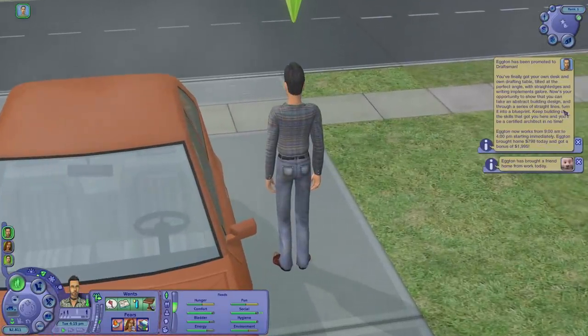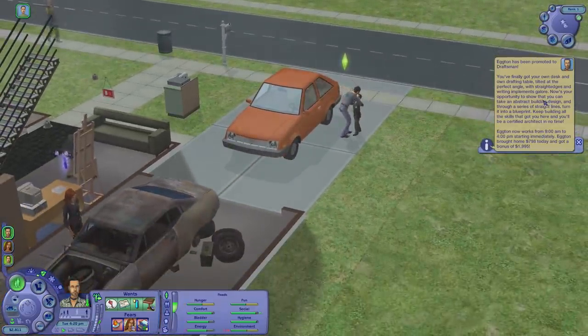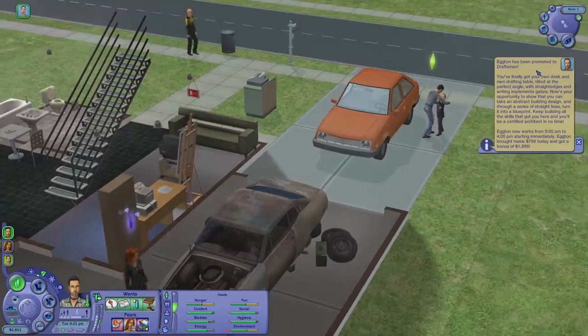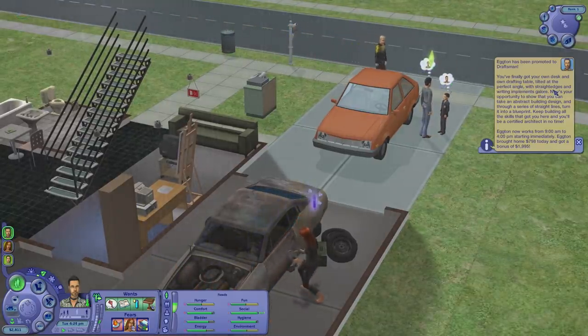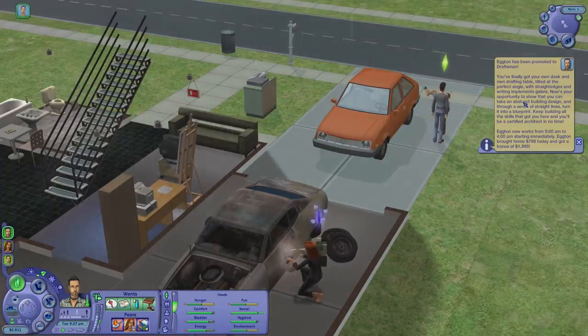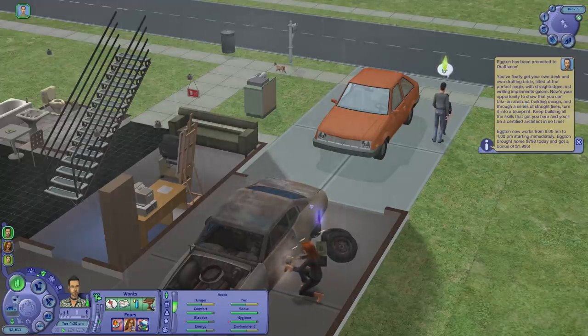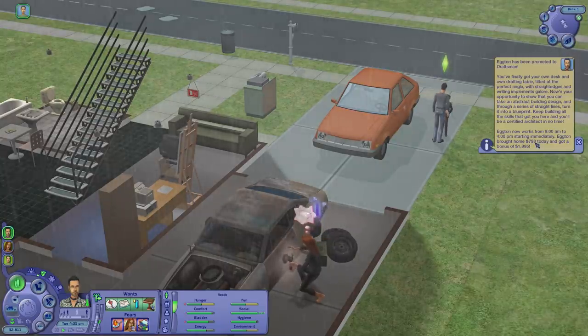How'd you go? Promoted? Ayyyy! You brought home your social bunny friend. Didn't you do that last time as well? So he's been promoted to draftsman. You finally got your own desk and your own drafting table, tilted at the perfect angle — straight edges and writing implements galore.